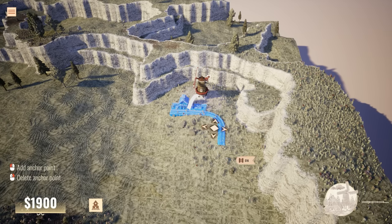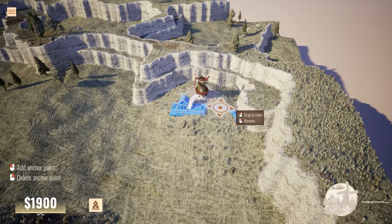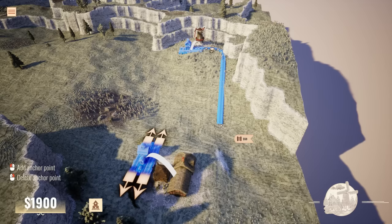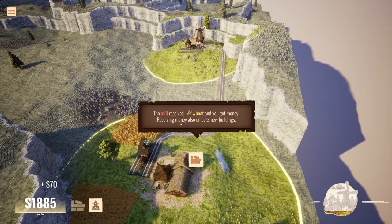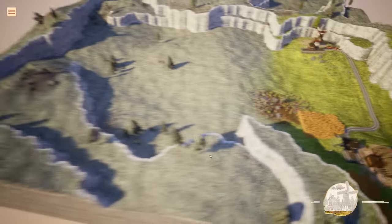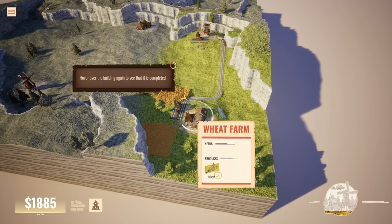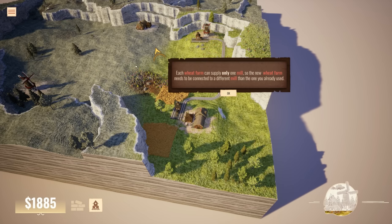I'm already loving this! I was trying to bring that one out first so we could make sure we had room for the next one. Freight train - standard train for freight. It doesn't build until you actually finish it. The mill received wheat, you got money! Receiving money also unlocks new buildings. New building unlocked - click to add buildings. Produces wheat, each wheat farm can only supply one mill.